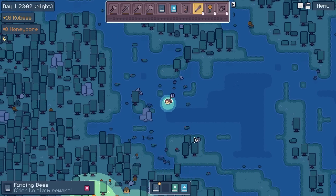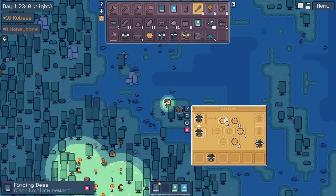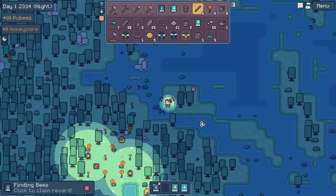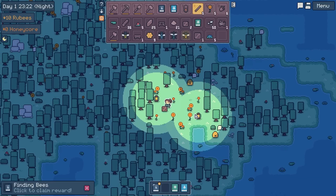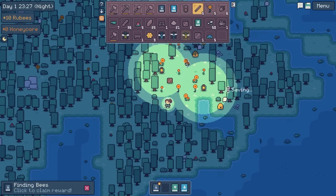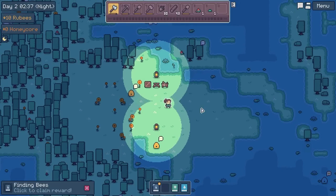Now we need to go and find ourselves a spot to set up our own home. There is a blessed bee there — I have no idea what blessed bees do, other than be blessed bees, so we're probably going to end up collecting them. We've got some lanterns down here, we've got a crate. As far as places to start go, we've got some water nearby, plenty of forest, and a decent clearing already. Give me just a few moments to clear this place up. We've made a nice little area for us.